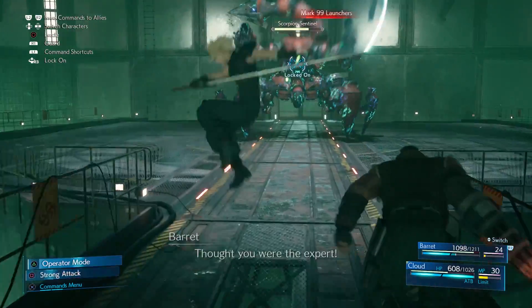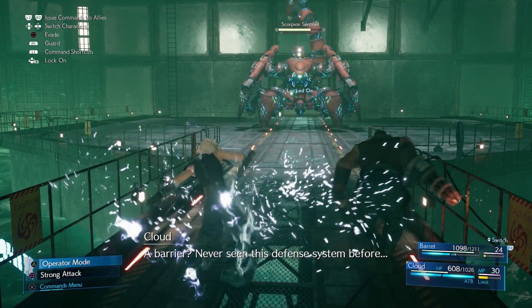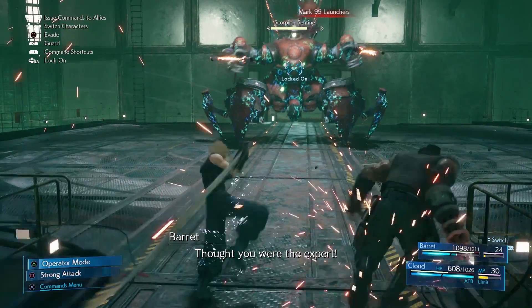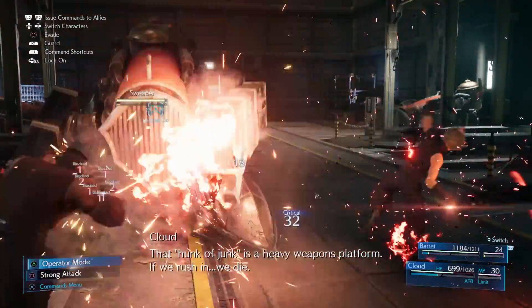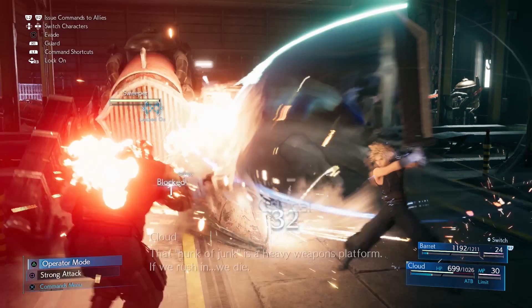Like the other mode, there are attacks that trigger when you are far away from an enemy and when you hold Square. When you are far away from an enemy, Cloud will roll forward and push off the ground, springing into the air. He will twist in the air and as he comes down to the ground, he will slice at the enemy. If you keep attacking after this, Cloud will jump to the end of the attack, skipping the initial first two slashes. If you hold Square, Cloud will do a thrust into the ground.